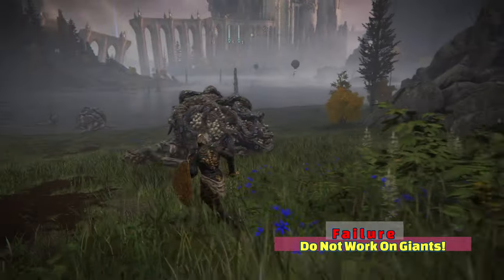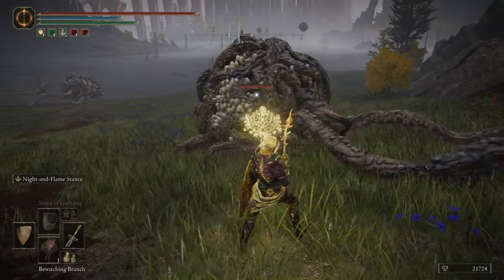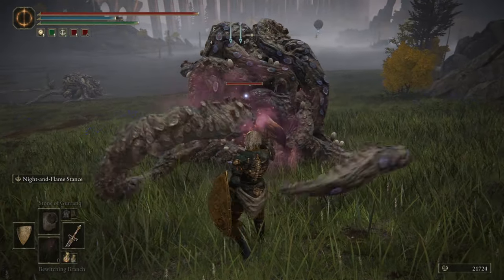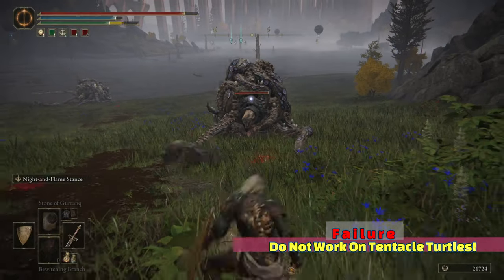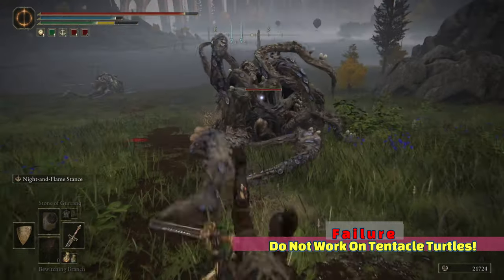Next up, we have these slimy turtle-looking things — tentacle turtles, we call them tentacle turtles. As you can see, it does not work. He looked at me like, 'bro, what did you just spray me?' So what you need to do is get out of there, because it definitely does not work.